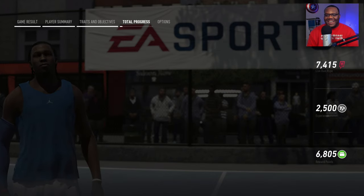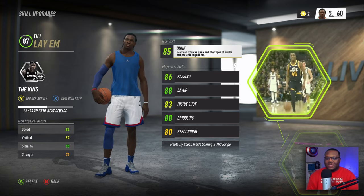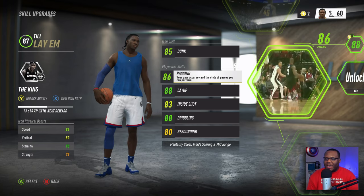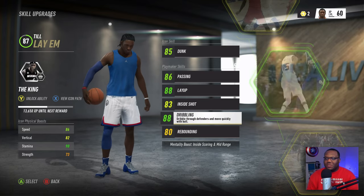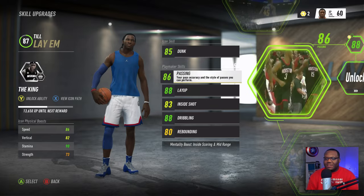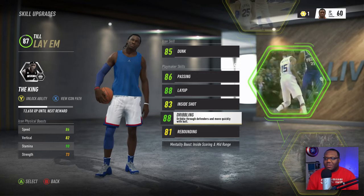We got another skill point upgrade. We had two skill points available in the top right corner and now we got a chance to look at what we can possibly upgrade. We can get our passing for plus two, get to 88 layup — we need plus three to get to 90. Inside shot is available, dribbling is maxed. I'm going ahead and adding to rebounding — I feel like this is gonna be beneficial off rip. Everything else is gonna require two points. We're also close to getting our next icon unlocked, which won't be bad either.